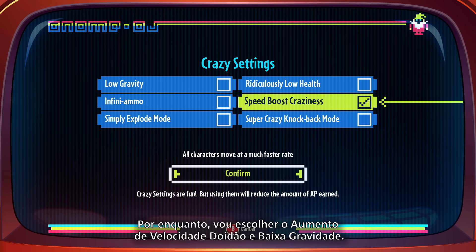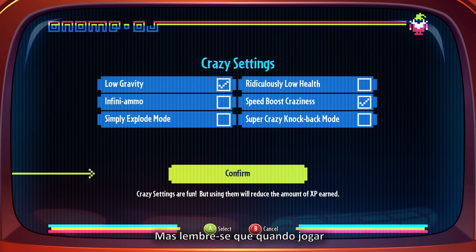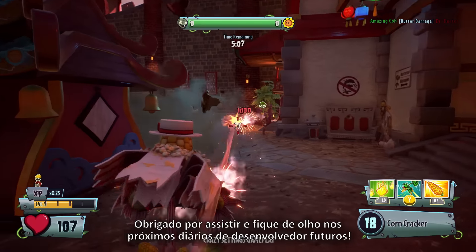For now, I'll choose speed boost craziness and low gravity. But remember that when you play, you can choose to switch on any of the settings, or even all of them. Thanks for watching, and keep an eye out for more Dev Diaries to come.